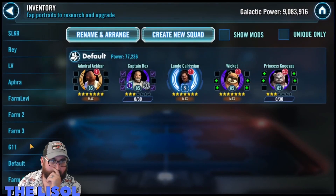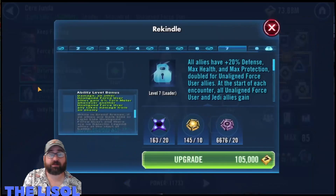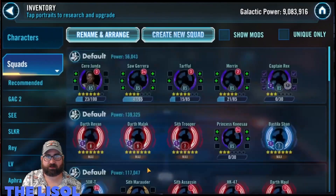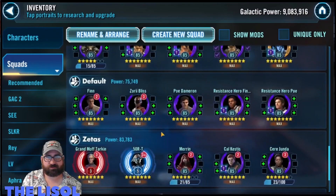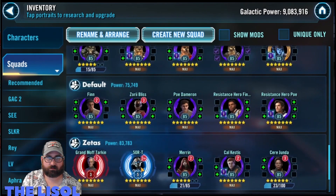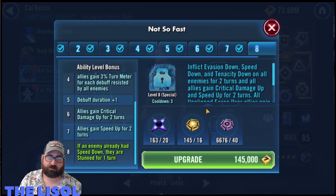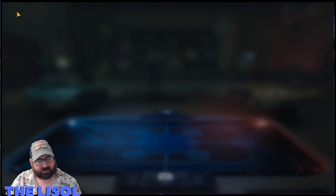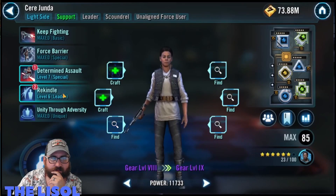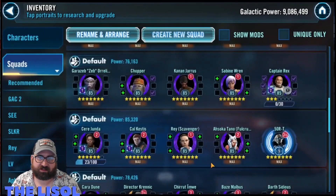I go to Seer and apply a zeta and an omicron to her. I've put a Seer team on defense this time around too, just to see if it'll trip some people up. I add the zeta to her leadership. Then I come back and add the omicron as well.